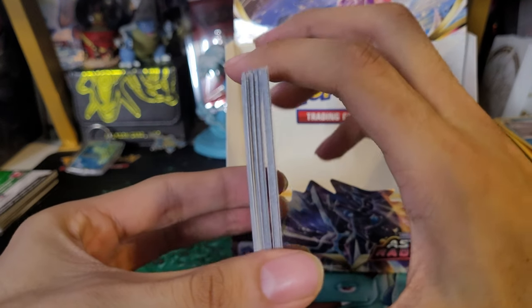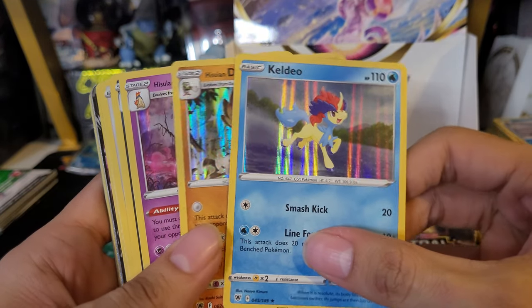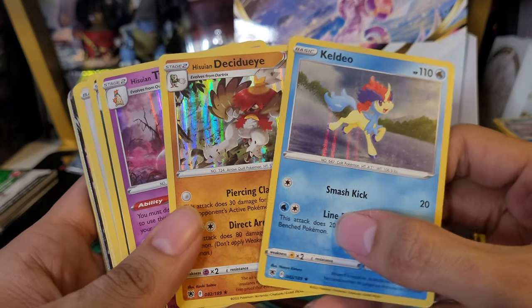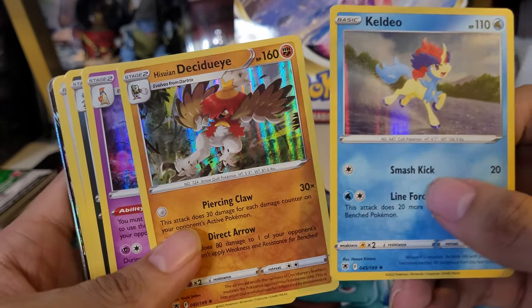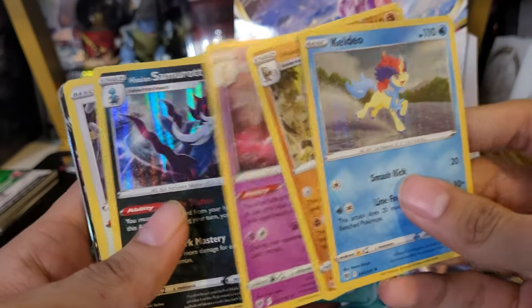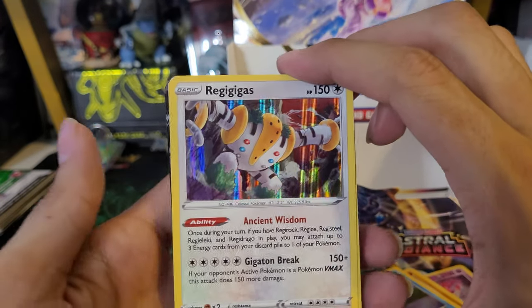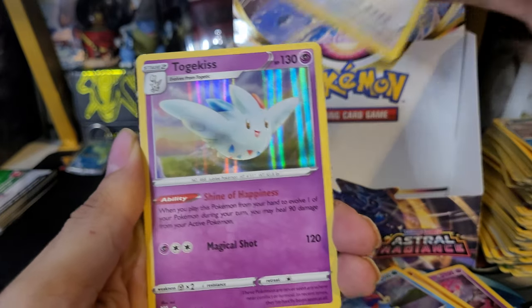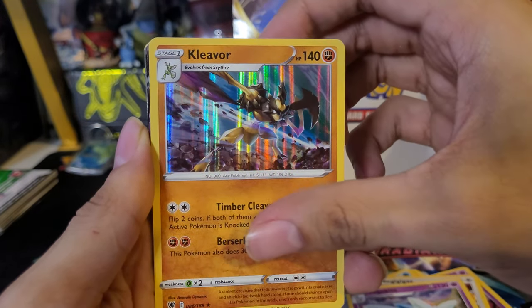And we're back with the hits — I counted 23 hits from 36 packs, which is a really good booster box. Here are the holos: Keldeo, Decidueye, Typhlosion, Samurott — we got all three starters in holo, which is pretty cool. Regigigas holo — considering we got so many Regis as non-holos. Togekiss, Kleavor — really cool. On to the Vs: Wyrdeer, Decidueye V, Samurott V — and Muk champ. And Palkia V — forgot about that one.